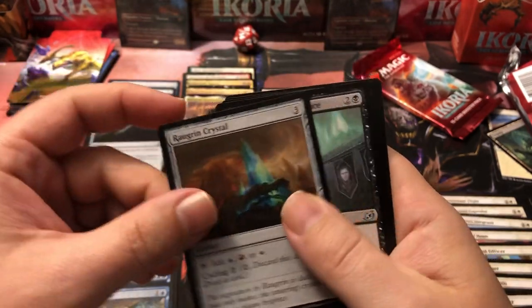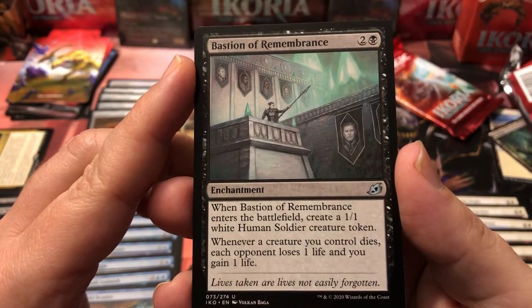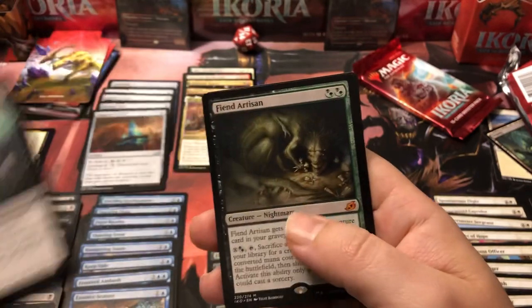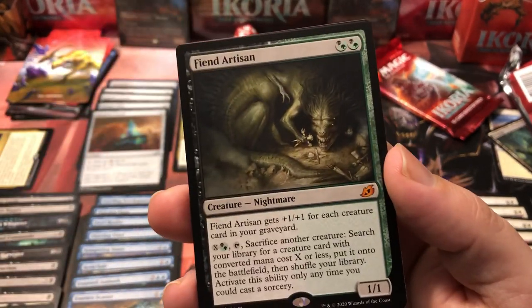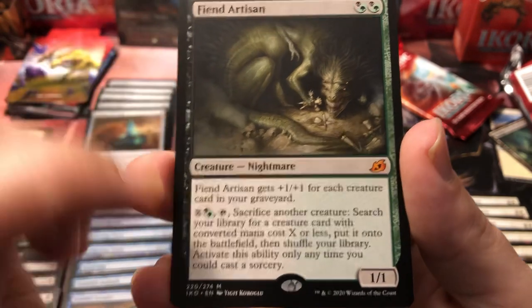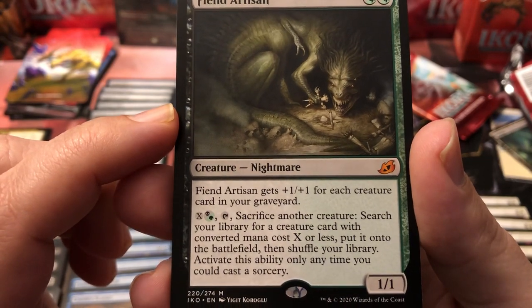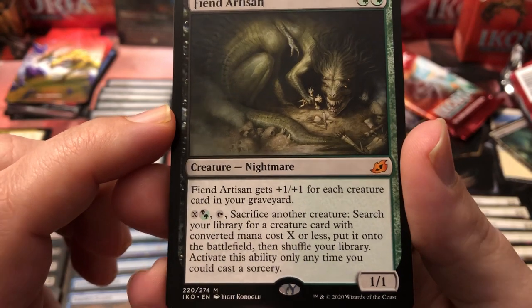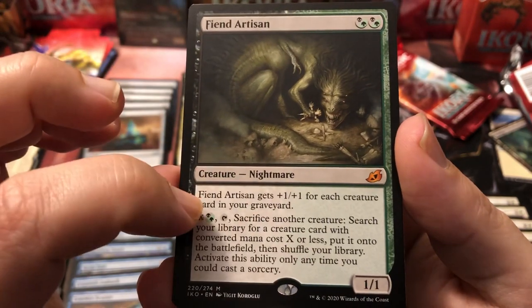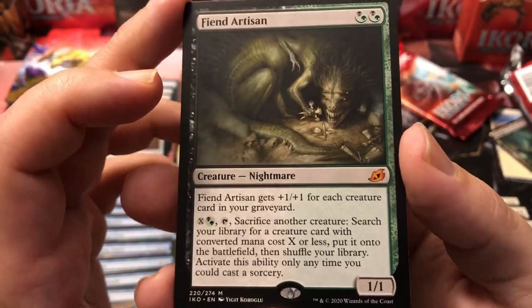We got a Raugrin Crystal — red, blue, and white for more ramp. Bastion of Remembrance: enters the battlefield creating a one-one white human soldier token, and whenever a creature you control dies, each opponent loses one life and you gain one life. That's a good black card. Then — the Fiend Artisan! Our second mythic and it's a good one. Fiend Artisan gets plus one plus one for each creature card in your graveyard. You pay X plus hybrid green or black and sacrifice another creature to search your library for a creature card with converted mana cost X or less and put it onto the battlefield.